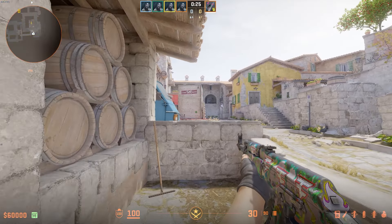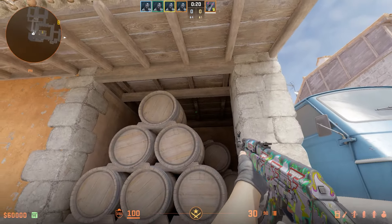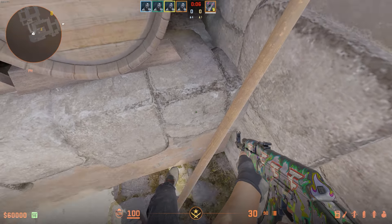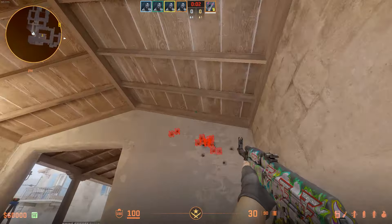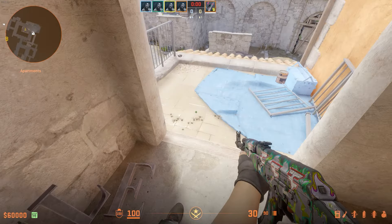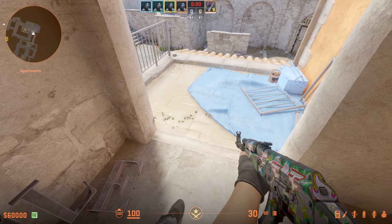Over in mini pit now — if you know someone is low on health and they're up in apps, you can actually push yourself into this corner here and just spam. That goes up into apps, dealing about 11 damage per bullet and about 30 to the head.